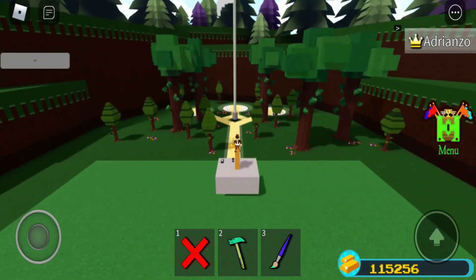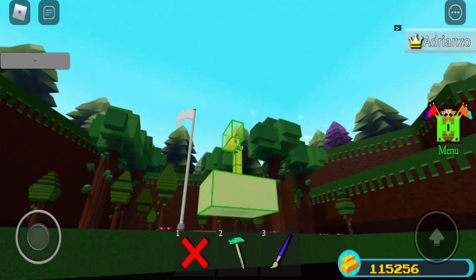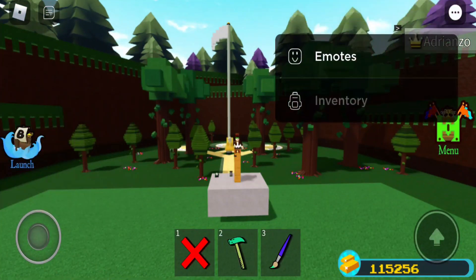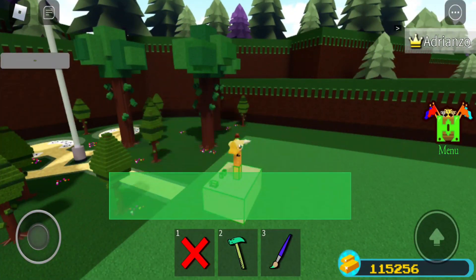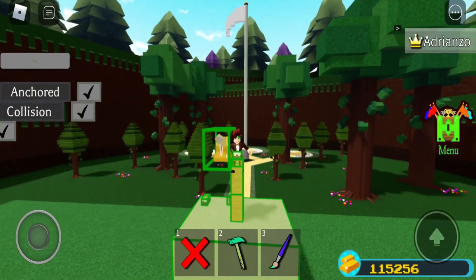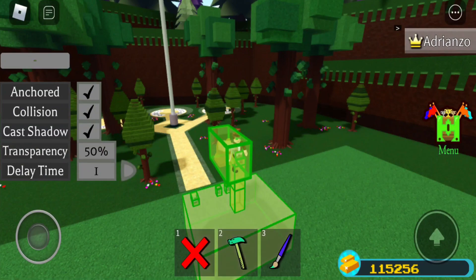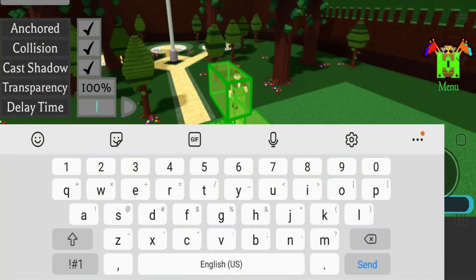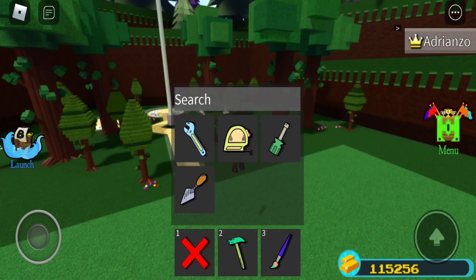My second account should be joining any second so I can use it as a test subject. I'm just gonna set everything up by turning things off. I can deselect things — if you pinch your fingers you can actually make a big block, which is pretty trippy. I'll select everything, deselect the harpoon, and make everything invisible. I'll make the time zero.